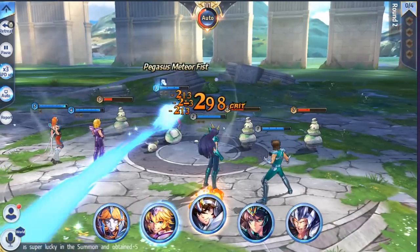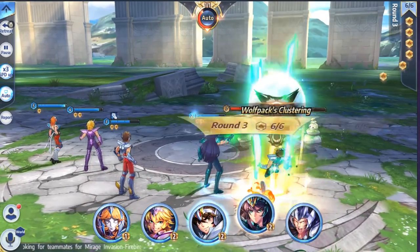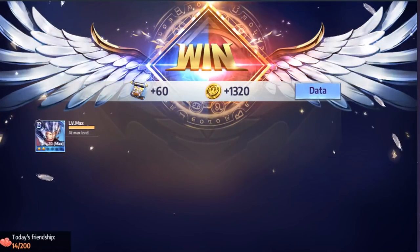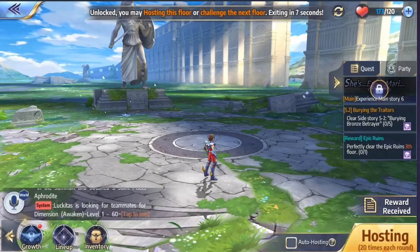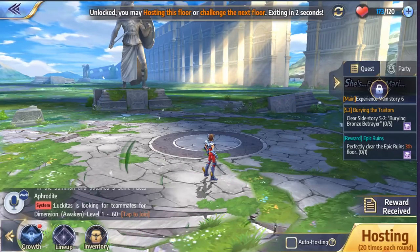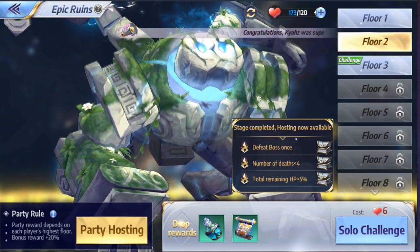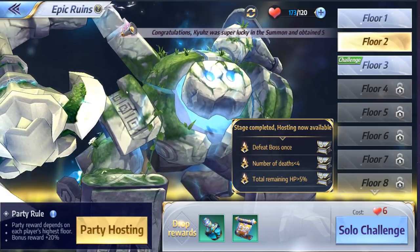You beat down the big one and then he has all these little small ones at the bottom — it's like when you squish a spider and all these baby spiders come out. Once you get to a stage that you can't quite get to the next one, you can actually set this on auto hosting where you will just do co-op with other players without you having to do anything, which I always appreciate — lazy FG style. That is the EXP ruins for your EXP needs.